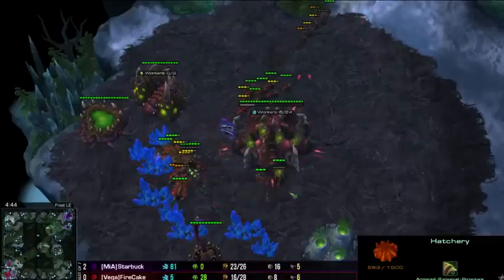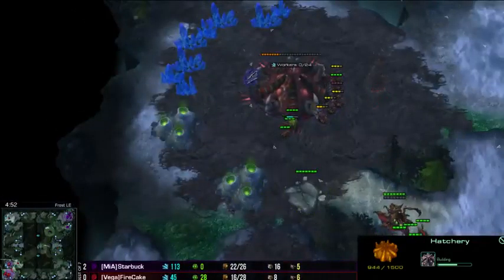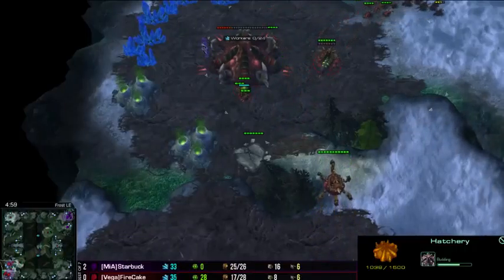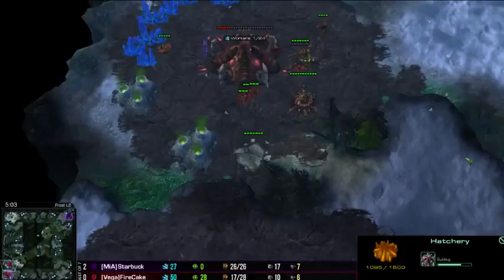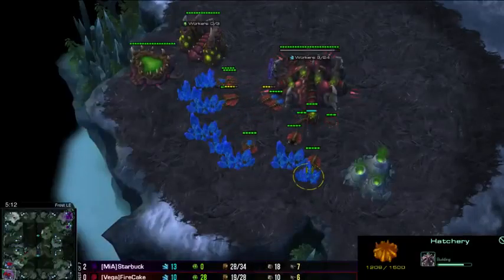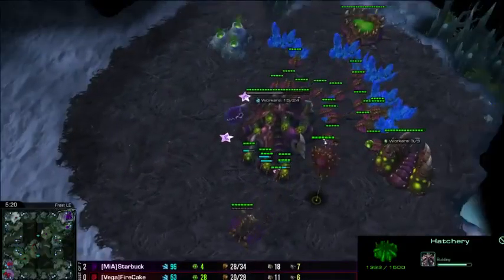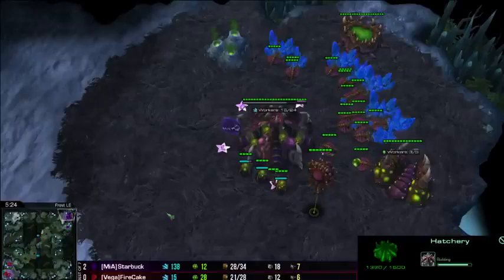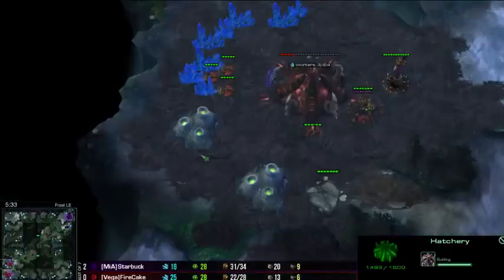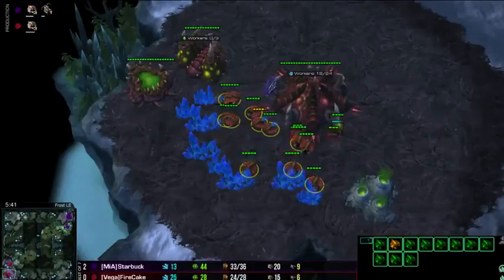Now, this zergling just joined in. One spine crawler being built, but it's not even close to finishing. All these drones can get sniped off really quickly. Behind all of this, Starbuck did take a second base and made a few drones. He has actually done a lot of damage. Maybe if he killed off the second base, this would be huge for him. I'm pretty sure he would be able to maybe lose all the zerglings but kill off the second base. He chose not to. He's in a big advantage currently — 18 drones to 10 — and he's definitely got the drone advantage he needs in this game so far.